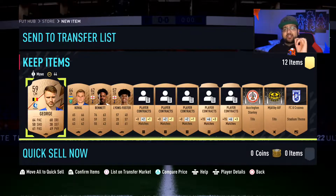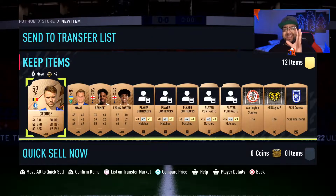For any minor leagues you pack — so minor leagues are not the five main leagues — for example, this player is from the Belgian League. You could sell him and make some coins. However, for the purpose of this method, you're already selling every main league card for your coins, so you keep every single card from a minor league.